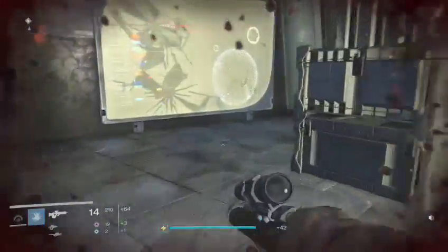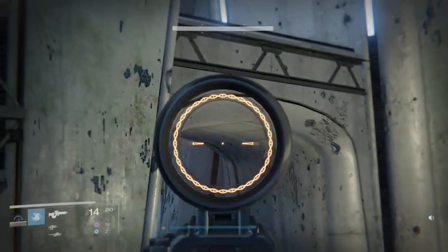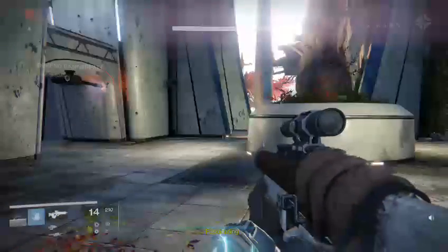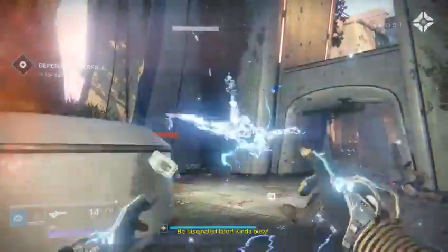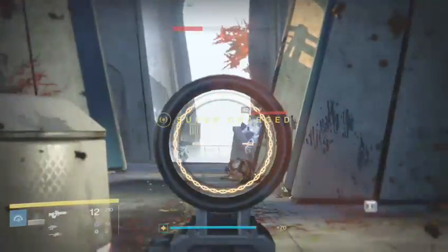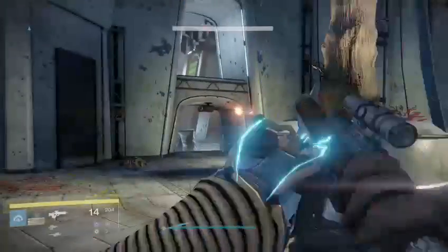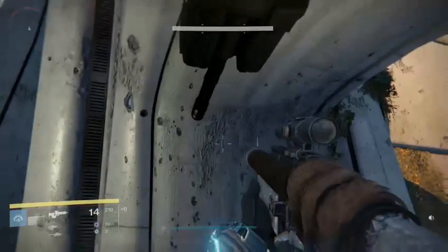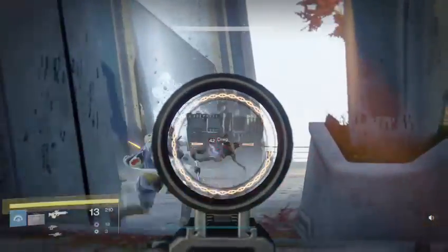This is kind of cool — you activate that terminal and right here you get some help. First mission I know of that actually gives you help from the environment. It would be helpful if it wasn't shooting the wall, but you can see it there shooting at the Fallen.